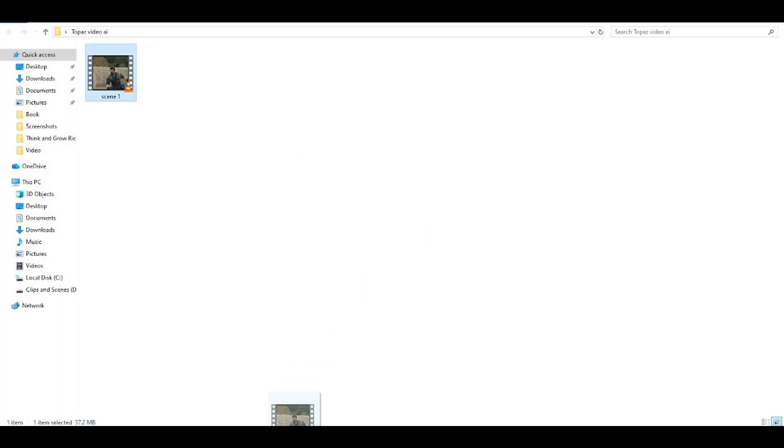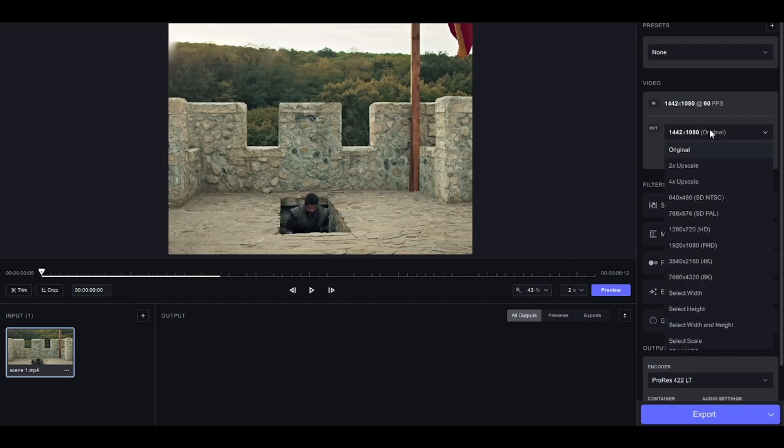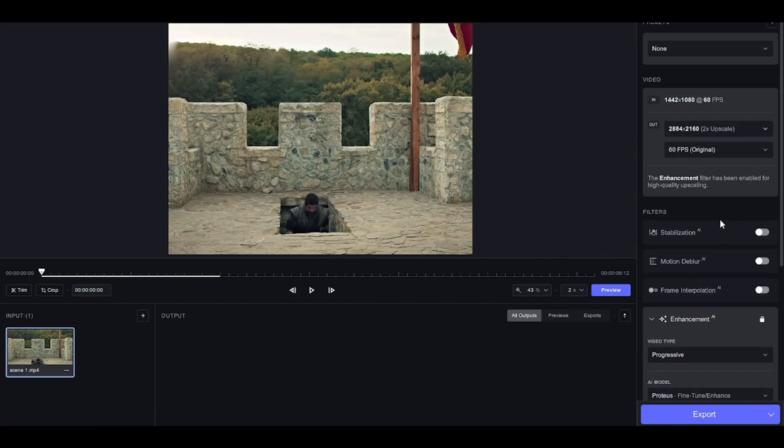Step 1: Open Topaz Video AI. Click Browse, select your footage, and hit Open. Step 2: Click on Resolution Control, set upscale to 2x for best quality.